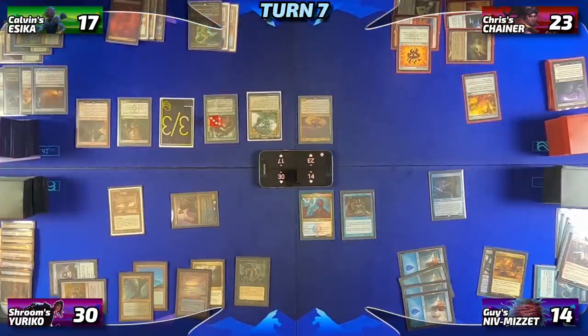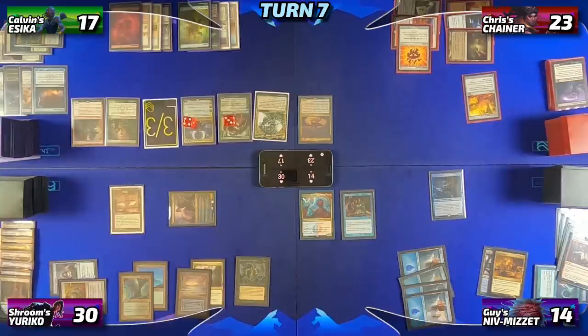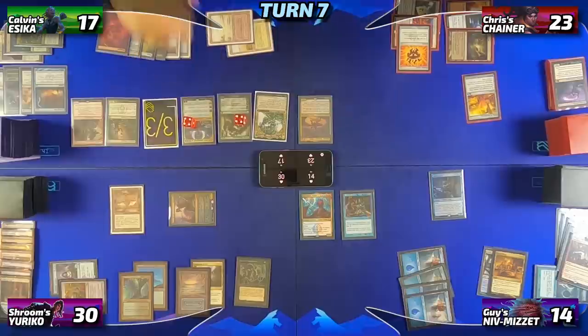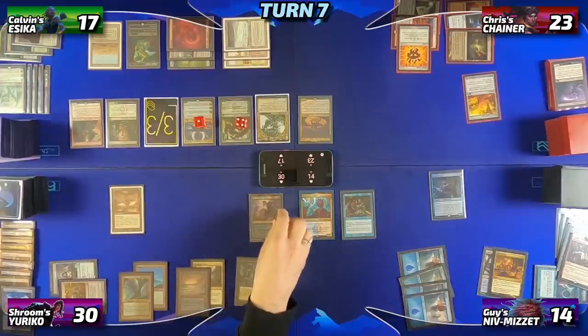Round 7, Calvin untaps, triggers the Prismatic Bridge, reveals Nicol Bolas the Dragon God, and puts it into play before drawing his card. This stops everyone for intense threat assessment. Calvin floats two mana before ticking up Garruk, untapping two lands, then taps down six mana to cast Ugin the Spirit Dragon, which is countered by Pact of Negation from Adrian. Calvin ticks down Nicol Bolas, killing Adrian's Yuriko, and passes the turn. Chris untaps, draws, casts an Arcane Signet, then taps four to cast his Commander Chainer Nightmare Adept. He passes the turn. Guy untaps, draws, drops a Shivan Reef, and taps three mana losing one life to cast Blood Moon — but Adrian responds with the Swan Song.